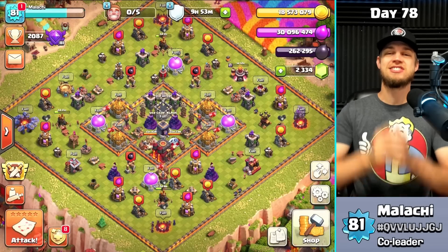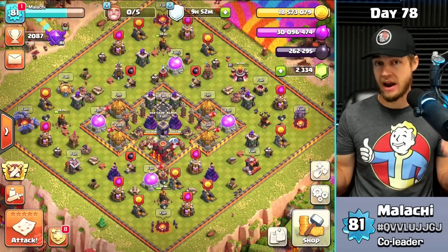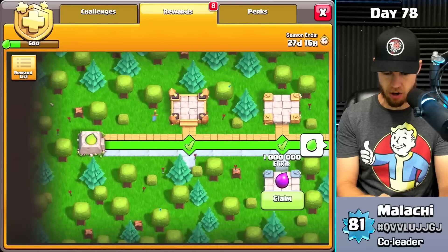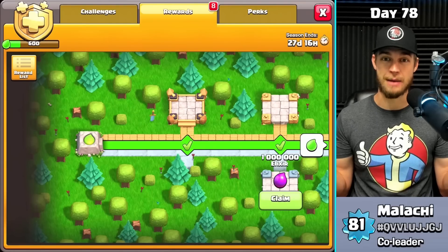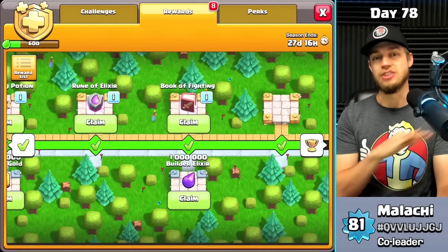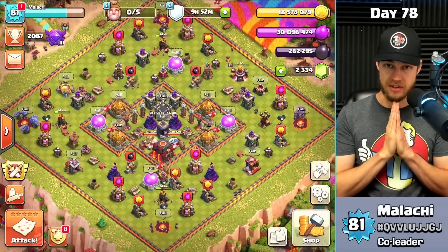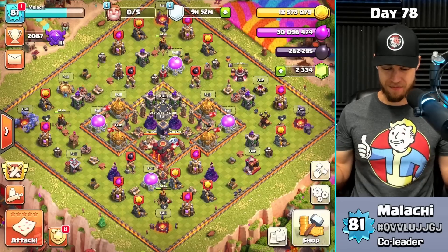Welcome back to Gold Pass Clash — today's day 78. Thank you for your patience while I was away out of town. The new gold pass is here and I've already collected the warden skin. I bought the gold pass, it's the new season, it's April — we're celebrating with baby blue because of Easter, the pastel theme. I've got maxed storage just from the gold pass season bank and I have nowhere to put that loot, so we're just going to attack for fun.